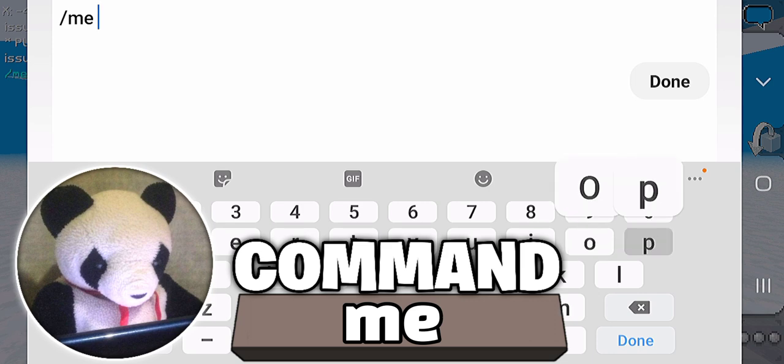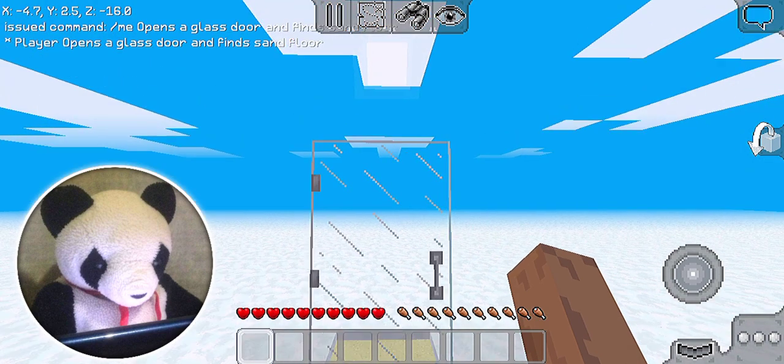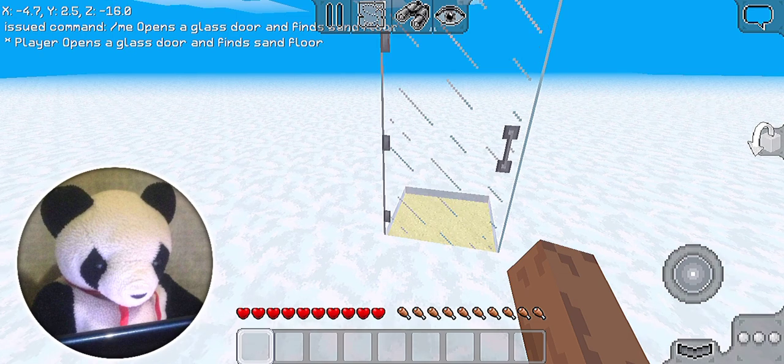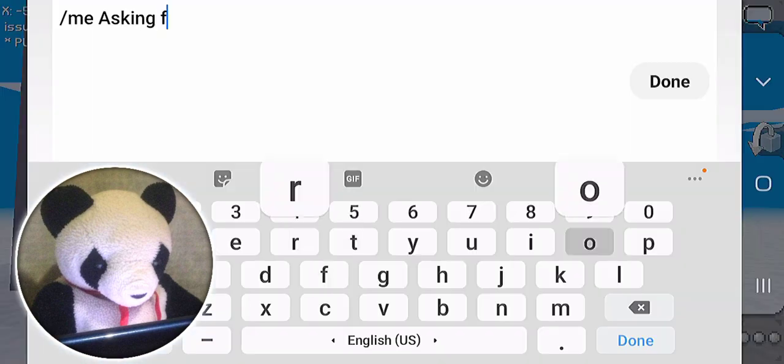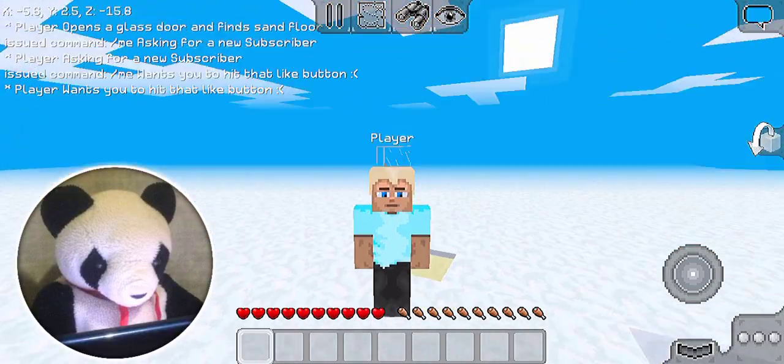When I open the door, I get to type slash me, then 'opens a glass door.' It's like describing what I'm doing — open the glass door, find sand. And it shows something like 'X-ROM has been teleported' or 'I order a pizza.' Slash me asking for a new subscriber, wants you to hit that like button. It's like the roleplay kind of stuff.